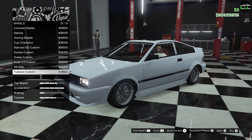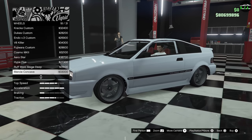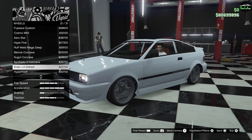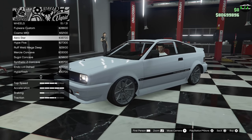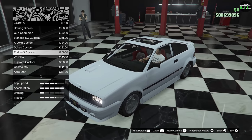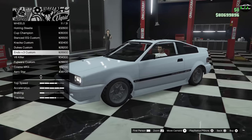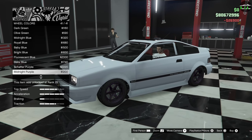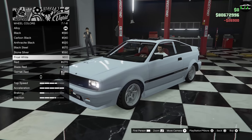I don't want to do the normal wheels either because they're just way too big for this car. If we compare this one to this one right here, you can see the difference. I think this looks a lot cleaner and a lot better on this car. So we're going to do the Endo V3 Customs, and we're also going to paint them in frost white to match.